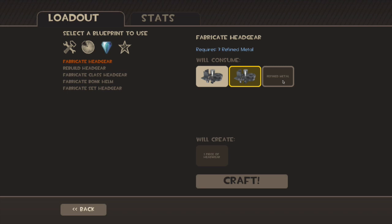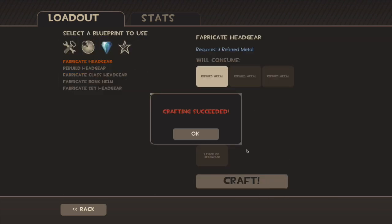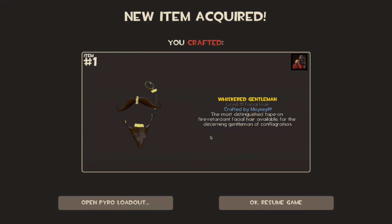Very refined, get it in here — three bits for a hat please. Crafting succeeded! The Whiskered Gentleman — that's definitely new, haven't seen that one before. That looks pretty cool though, I'll have to see what that looks like later.